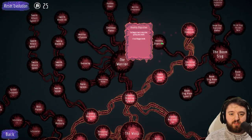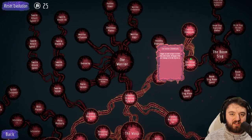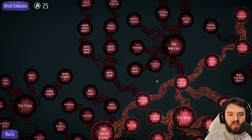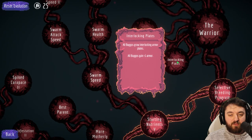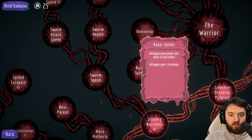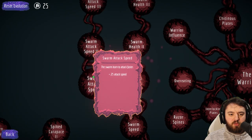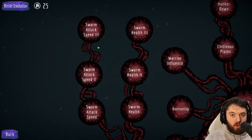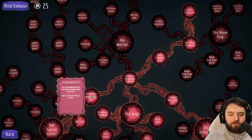Other upgrades such as healthy digestion give them plus 2 to their health. Caustic chemicals don't really matter that much as they don't really get too close to the enemies. But when you go through the warrior, be sure to pick up interlocking plates, giving them plus 1 armor and plus 1 damage from razor spines. You can also go swarm speed, giving them both health and attack speed - plus 1 attack speed when using that swarm speed bonus.